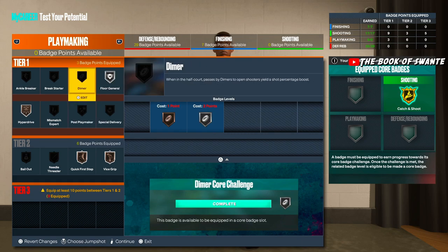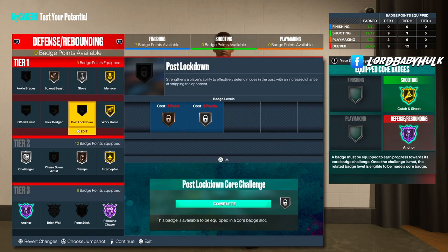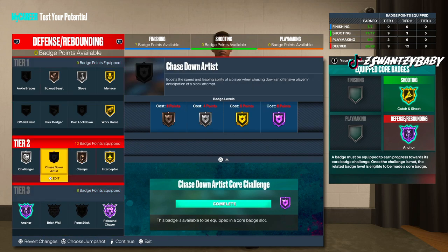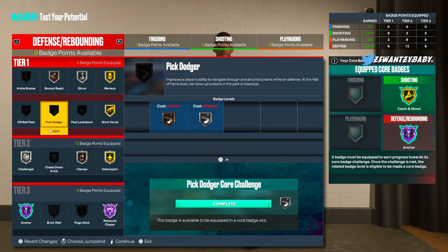Here's how I would set up the defense for now. This seems pretty solid. I'm not sure about Brick Wall, Pogo Stick, and Chase Down even with the 99 block — I'd have to test that. But overall, if I unlocked everything, this is probably what I'd rock.